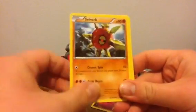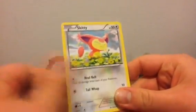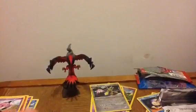Alright, we got Professor's Letter, Lunatone, Solrock, Lightning Energy, Weedle, Fairy Energy, Skitty, Spoink, Age of Slash Reverse, and a Grumpig for my rare.